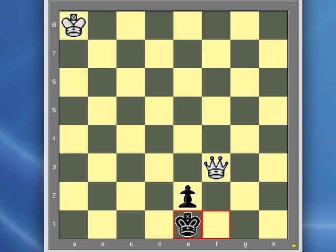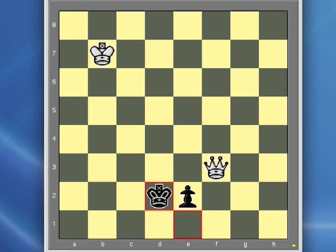The only way for white to win this game is to bring the white king up to support capturing the black pawn and also giving checkmate to the black king. The white queen alone can't do it — he must use both the queen and king in combination to capture the pawn and also give checkmate. That's why it's necessary to maneuver the black king in front of the pawn and allow the white king to approach. Now the black king goes out on the other side of the pawn.